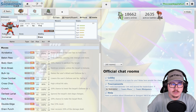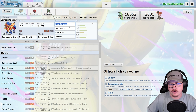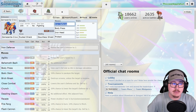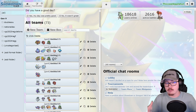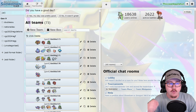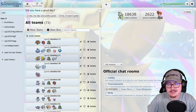Like Zacian, Zamazenta is going to be better in a double restricted format — it feels a little awkward using your one restricted slot on this when there are other Iron Defense Body Press options out there. But this Pokémon will see some play and be a problem to break through, especially with Tera being able to get away from weaknesses. That pretty much covers the best combos for the most popular restricted Pokémon in Regulation G. Let me know your thoughts in the comments, and if this is your first time on the channel make sure you're subscribed for more videos like this.